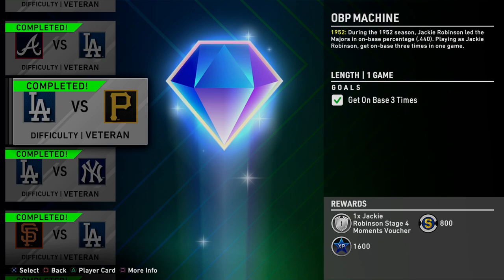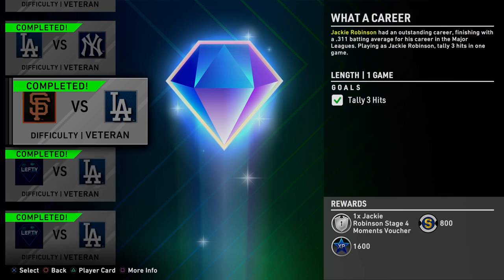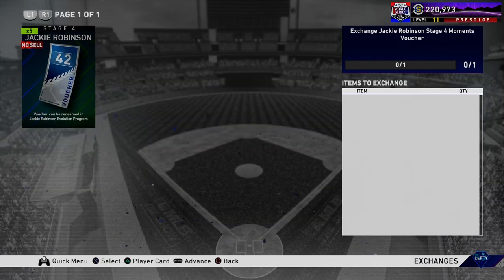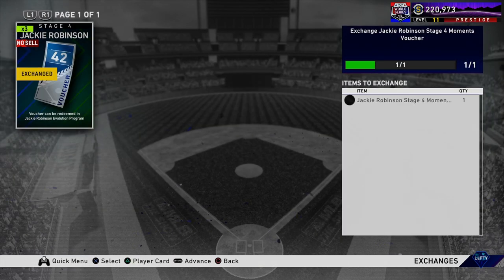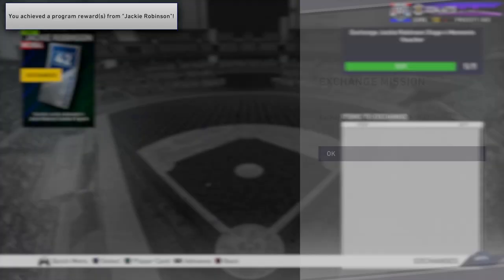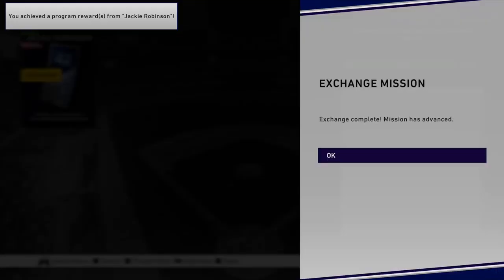As you can see, I've completed all of the Jackie Robinson missions and moments — all of them, including the offline moments where you tally runs with second basemen or extra base hits with left fielders. That's what we're going to have to do to finish off this Jackie Robinson. It's not a mission you have to complete online in Battle Royale, Events, or Ranked Seasons — it's one you can complete against the computer, grinding on Rookie as the away team.